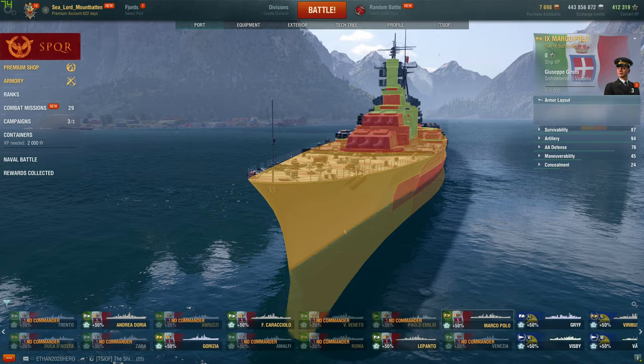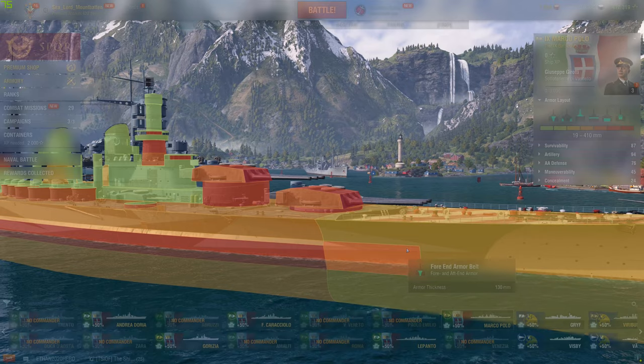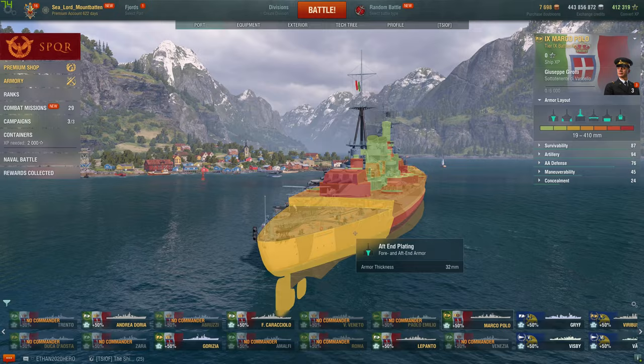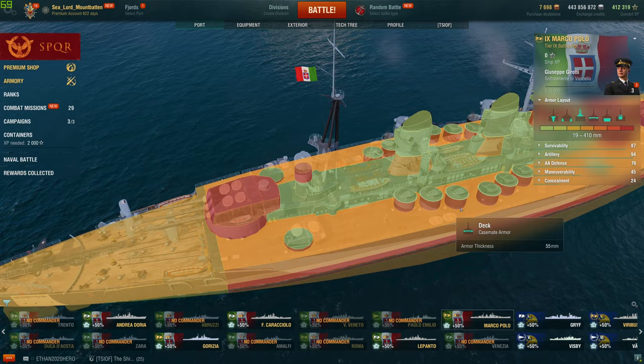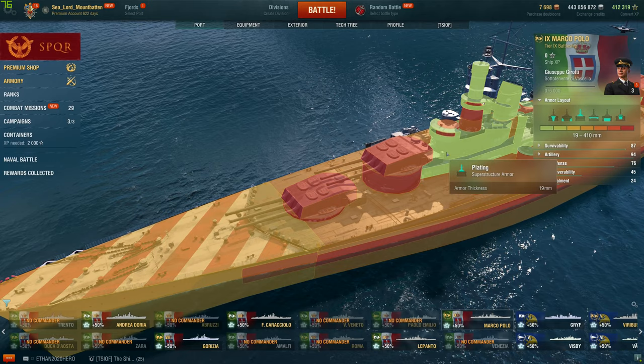Alright, so let's go ahead and look at the Polo. Looking at her armor first off, she has a 32mm bow — that's a big bow, though. She sits up pretty high in the waterline. So: 32mm bow, 130mm cheek plating there, very much like the Roma. 70mm upper belt, 320mm belt right there, 32mm stern, 32mm deck, 55mm deck — that's very nice, that's a nice middle finger to HE. Turrets have a 410mm face, 220mm top, 190mm top rear, 150mm side plating, and her superstructure is 19mm.